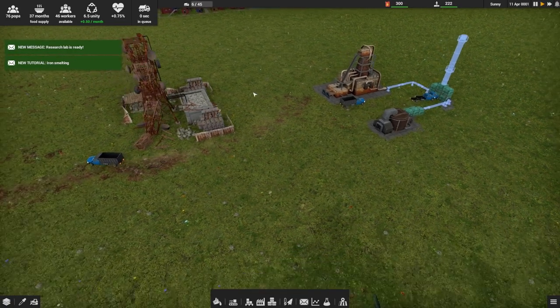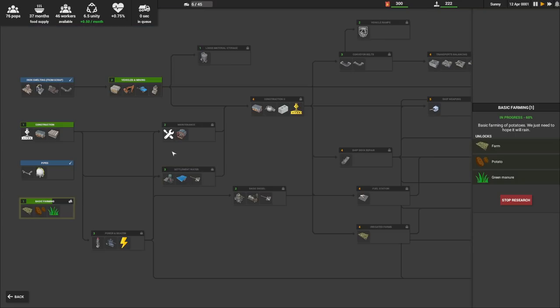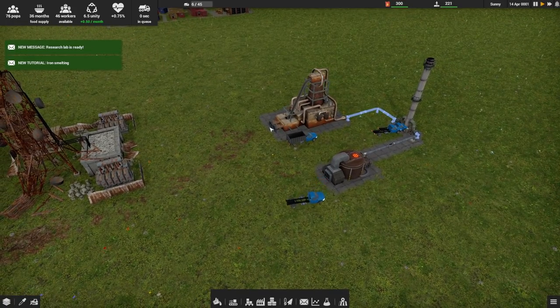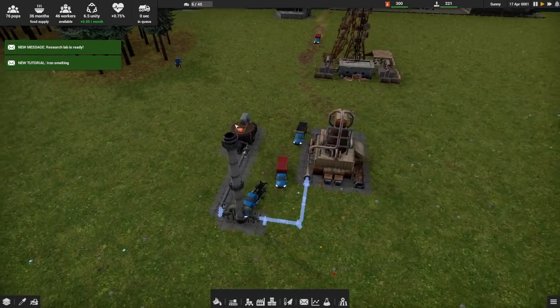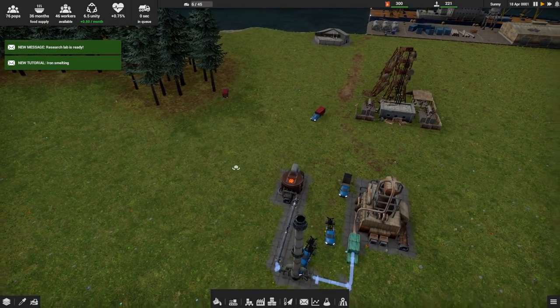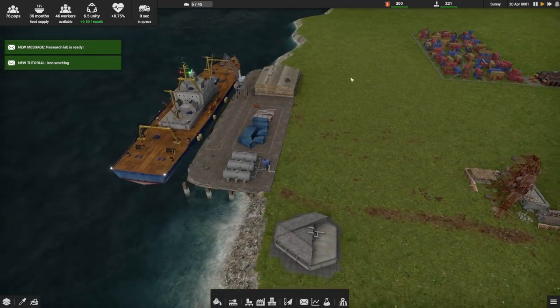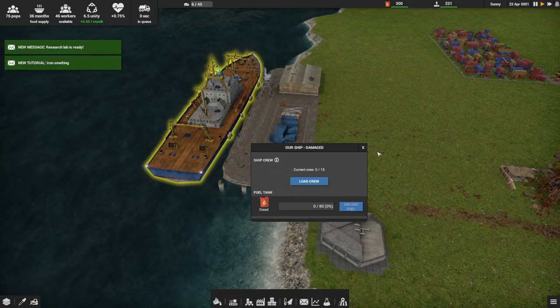We've got a couple workers at that place. The research lab is done — we'll get a farm as soon as we can. The first time I played I ran out of food, so we'll make sure we get that under control. This pipe is up and running, so the trees he's cutting down are going to start making me some wood. Our goal here initially is to get people alive — yeah, that's always a good goal — and to get this thing fixed.